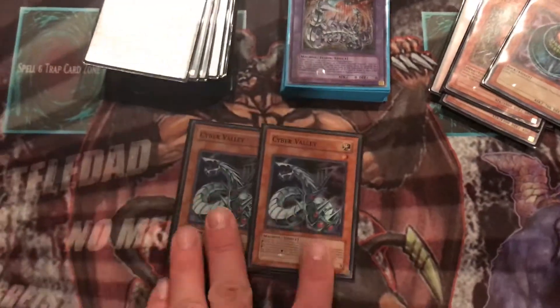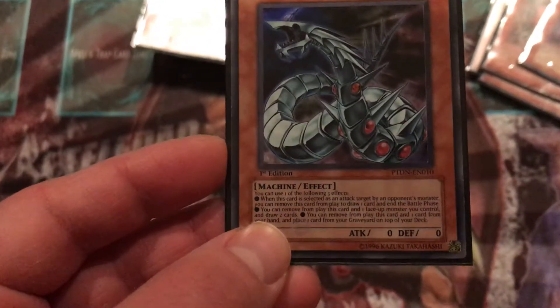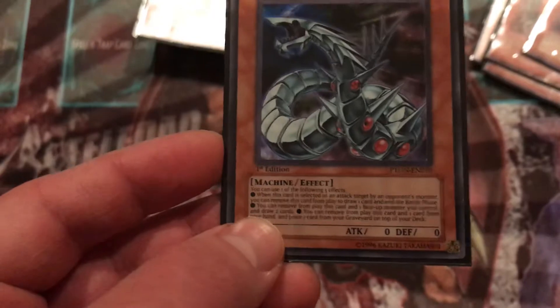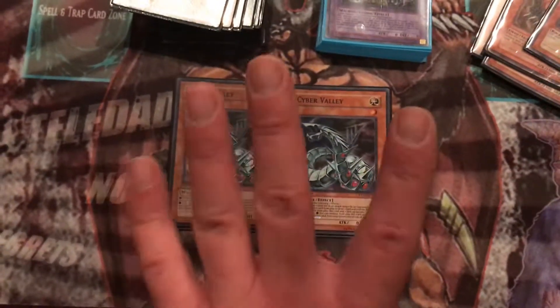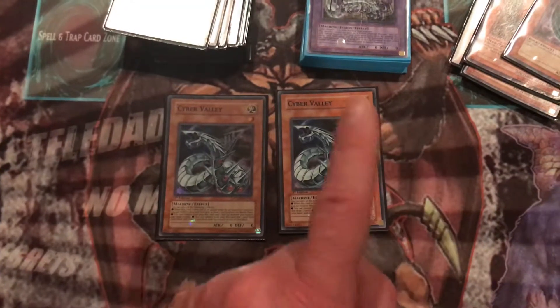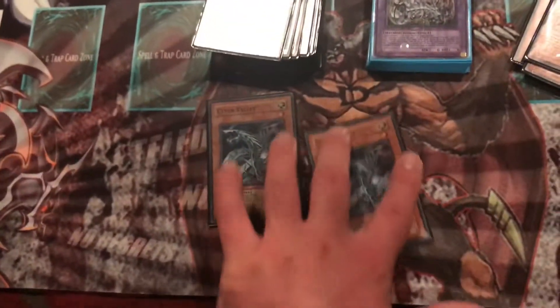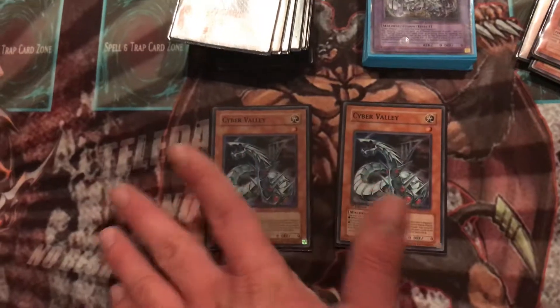Then you got two Cyber Valleys. It's a really good card — it has three effects. First: when this card is selected as an attack target by an opponent's monster, you can remove it from play to draw one card and end the battle phase. Second effect: you can remove from play this card and one face-up monster you control to draw two cards. Third effect: you can remove from play this card and send one card from your hand to the graveyard to place one card from your graveyard on top of your deck. I would mainly use the first two effects depending on the situation.